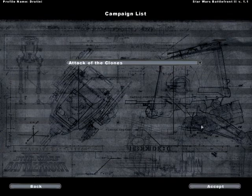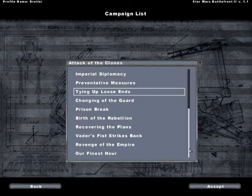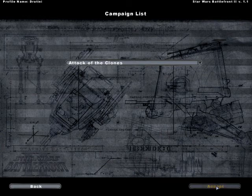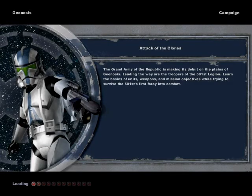We're gonna go to the campaign list and start off with Attack of the Clones. These are all the missions in the game, and we're gonna be doing them. Geonosis is the first map, so let's get this campaign started.